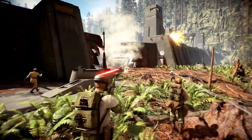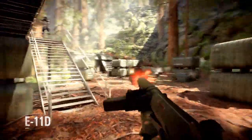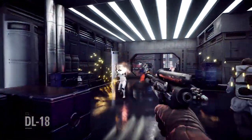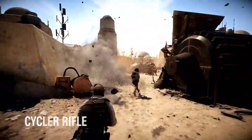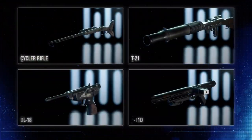We're also expanding our selection of weapons for all trooper classes. The Assault gets the E-11D Blaster. The Officer acquires the DL-18 Blaster pistol. The Heavy receives the T-21, and the Specialist gets the Crude Cycler Rifle. All weapons will be customizable with modifications.